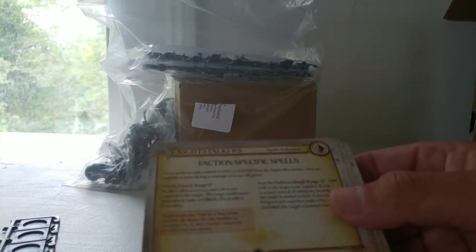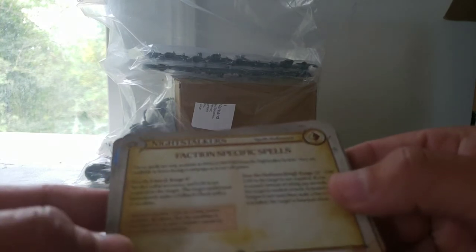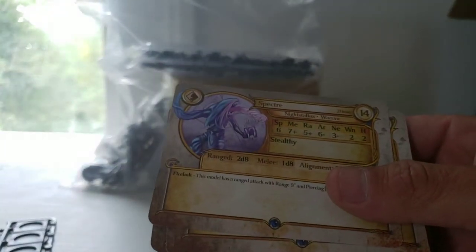Here's the Faction Spell cards. You have a Short one, which is Horrify, and then you have a Long one, Fear the Darkness. I'll let you guys be surprised about that.